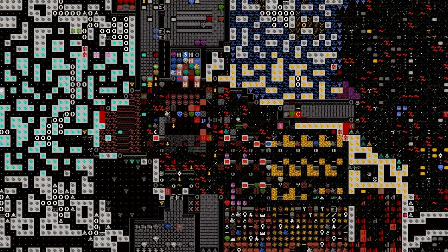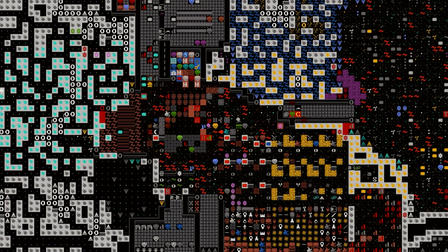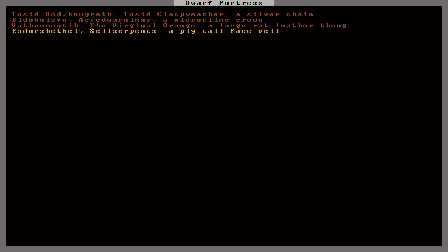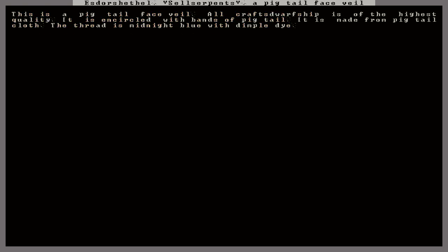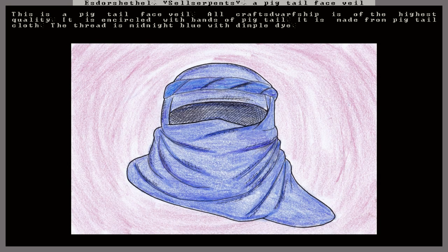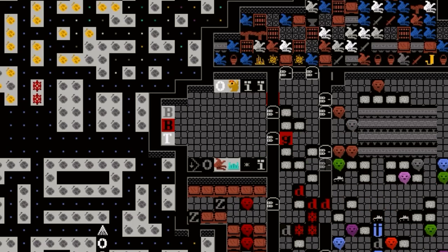Now let's zoom in here. We didn't do much between episodes, but we did actually have another artifact pop up. Estor Sheffel, Cell Serpents - a pigtail face veil. It has a neat name, I'll give it that. All craftsmanship is of the highest quality. It is encircled with bands of pigtail, made from pigtail cloth. The thread is midnight blue with dimpled eye. A simple blue cloth face veil. You don't often see dwarves make face veils, but it is an artifact. We'll have to get it thrown in our museum.